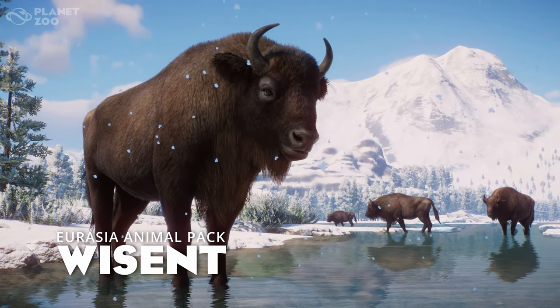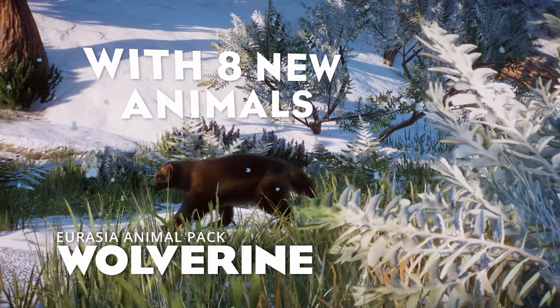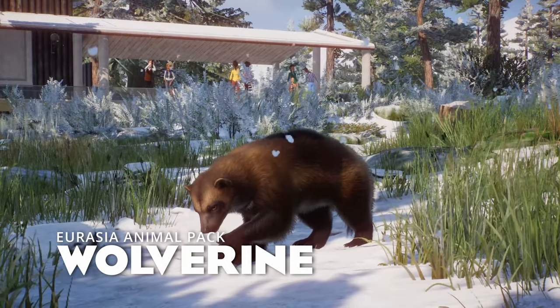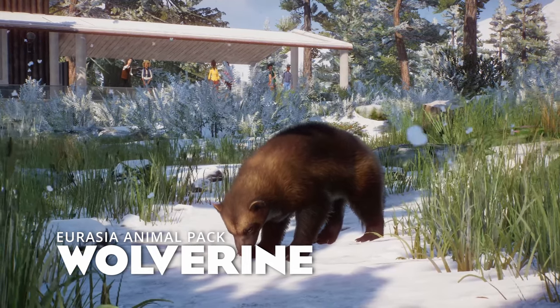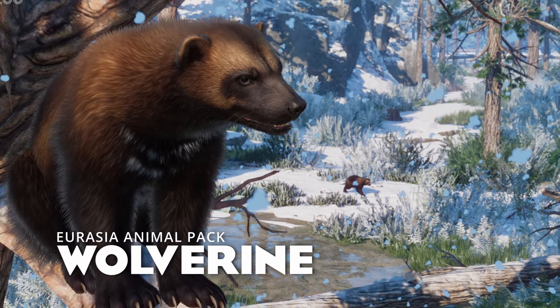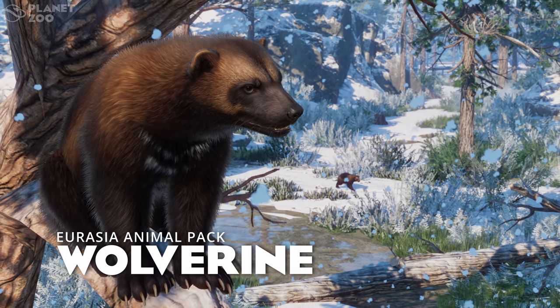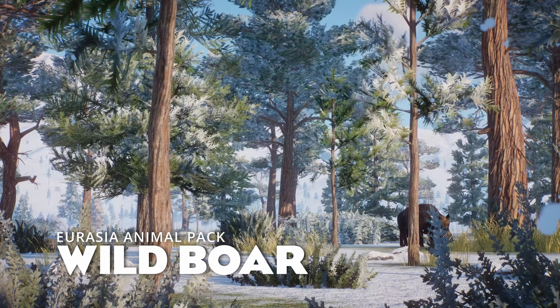Next up is an animal very high on the wish list: the Wolverine. These guys are so unique. I saw one at the Highland Wildlife Park as well, tearing around his enclosure, and they are fascinating. I always think of them as being what I imagine the Tasmanian Devil to be before I discovered that they are actually just small and cute. I'm pretty sure these guys will be coming to San Bernardino Zoo in the frozen north section I have planned later in the series.